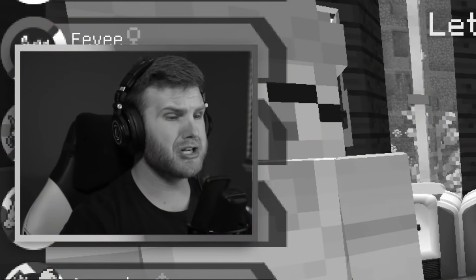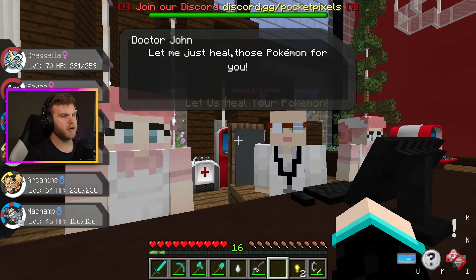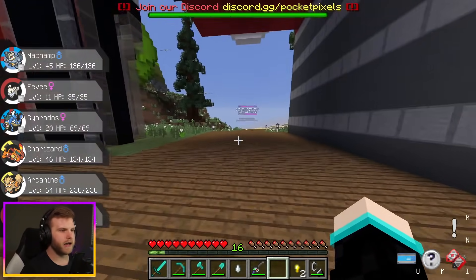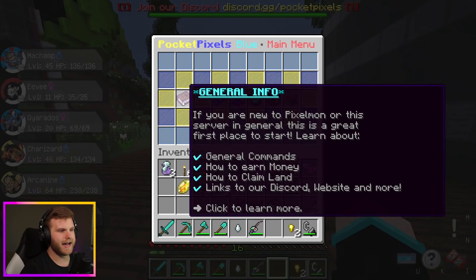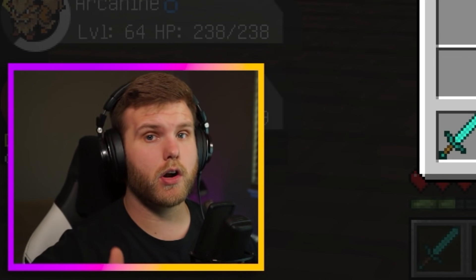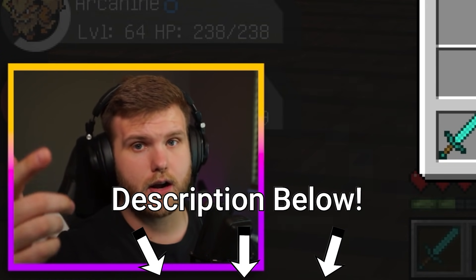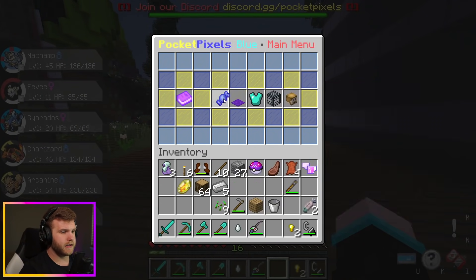Hey, can you heal my Pokémon? They're hurt. There we go. Another thing I want to look at is the menu — it's where everything you need from start to finish is. They have all the general commands, how to make money, how to claim your land, links to the Discord and everything. All the links and the server IP play.pocketpixels.net are down in the description below.